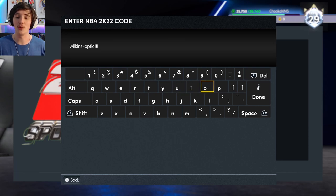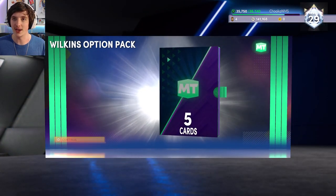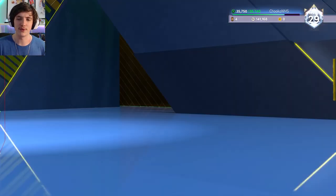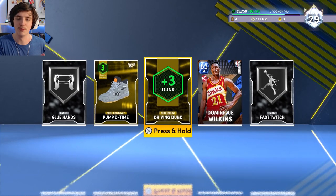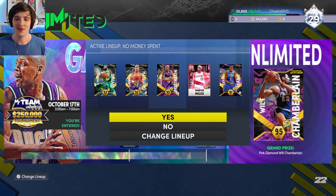We have the new locker code — the Wilkins option pack, which had quite a lot of good rewards. I really like the locker codes coming out recently. With a five-pick of five cards, I decided against Dominique since he'll be very cheap after this. I went with the driving dunk boost, which I feel is the best option over the silver badges since they've gone down in price recently.